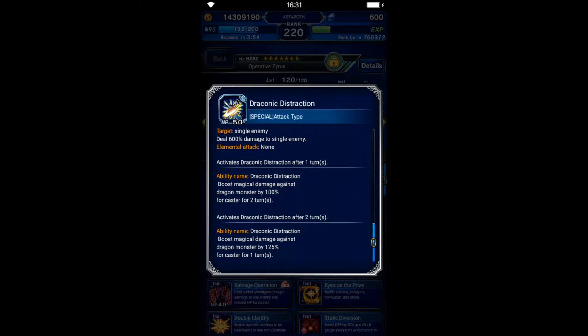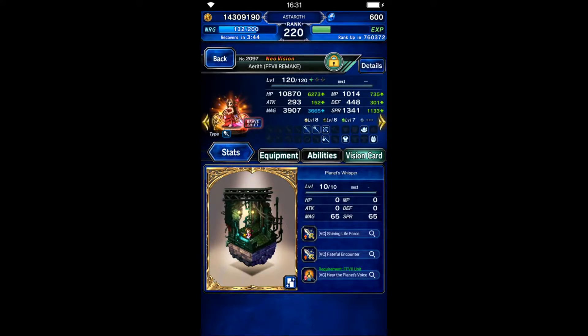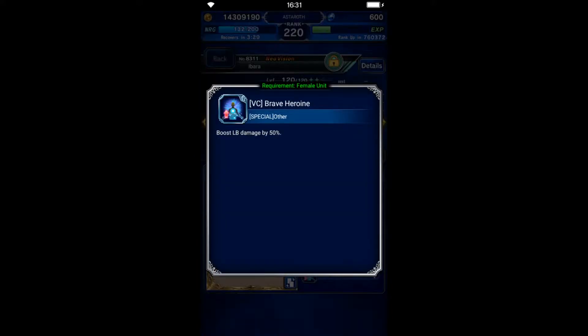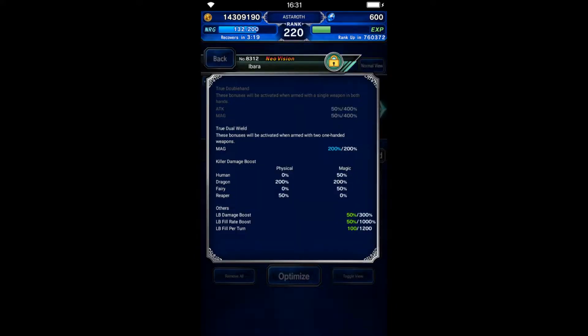The second unit is Aries, who serves as a light magic chainer — she's gonna chain with Kooja. Her gear is focused on magic damage and magic dragon killer. Ibarra adds a limit burst finisher; she's gonna use her limit burst in dark element, so I use Starlight Elena guard here because we need an extra 50% limit burst damage. She's geared for dragon killer and limit burst damage.